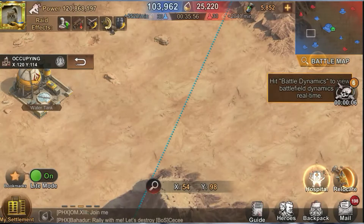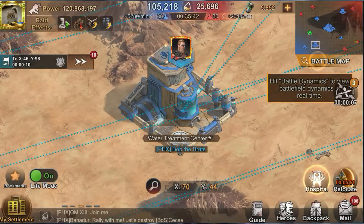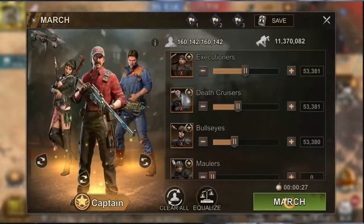It doesn't matter how many troops are inside the buildings, as it does not affect the generated alliance score. So do not underestimate water tanks.